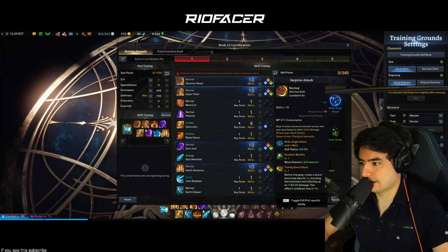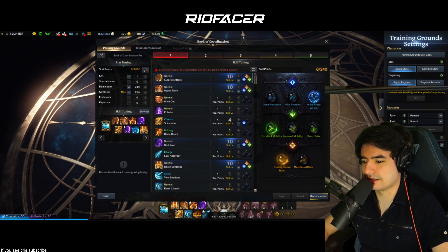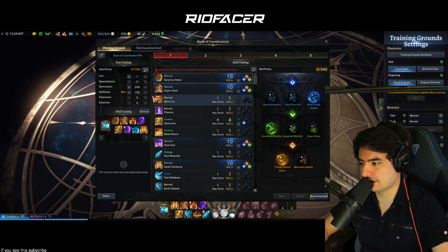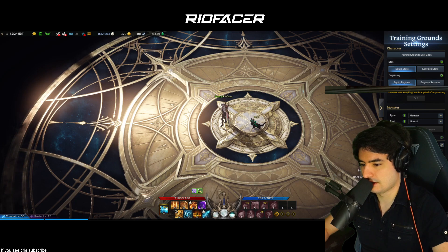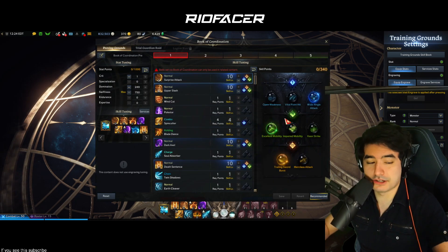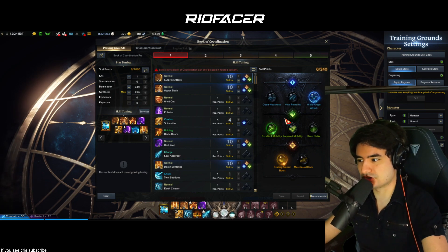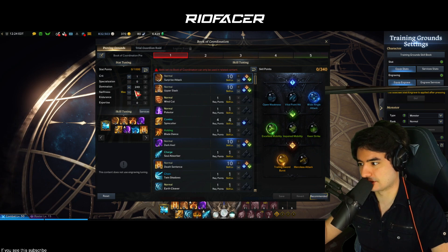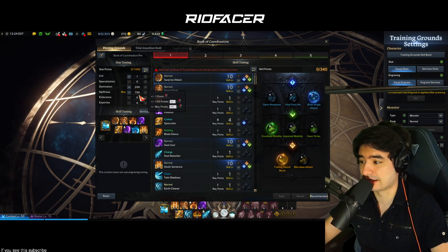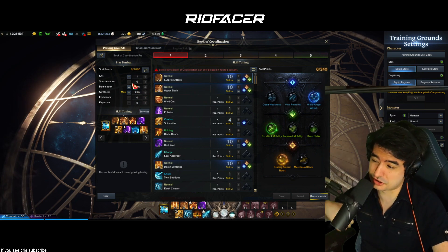Let's talk about the Death Blade skills and the Book of Coordination — the setup you want when you get into any type of PvP. When you get into PvP they give you presets you can set beforehand. Go to Character, then Book of Coordination. I recommend copying this setup: 1 crit, 249 domination, swiftness. I found this online, it's been working phenomenally, and it seems to be the standard, so just run this for arena.